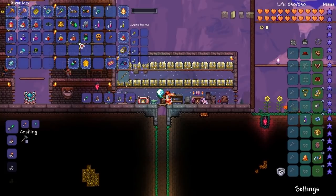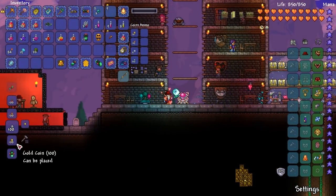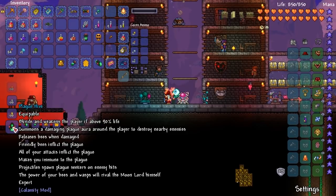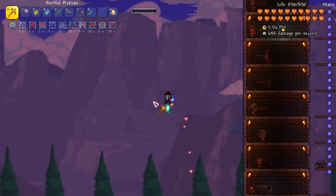So you need this, this, that, and that. Where do you make it? You make it here. So the Plague Hive — it blinds and weakens the player if above 90% life. It summons a damaging plague aura around the player to destroy nearby enemies, releasing bees when damaged. Friendly bees inflict the plague. All of your attacks inflict the plague. It makes you immune to the plague. Projectile spawns plague seekers on enemy hits.